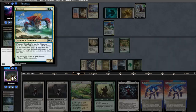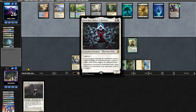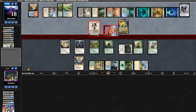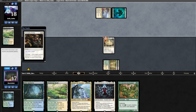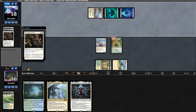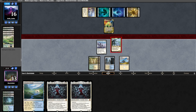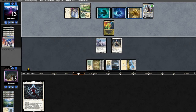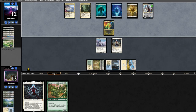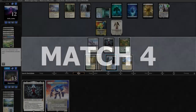In match number three we got paired up against Elementals again. This matchup is just absolutely horrendous — we can only really win if we deal with Elesh Norn, and with our deck having no main deck answers, whoever resolves it first basically wins. We did end up resolving it twice but it didn't matter because they have Prismatic Endings and Teferis. I'll skip through this long game — we just end up losing because they have more answers than we do. This is just a horrible matchup.